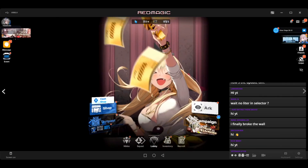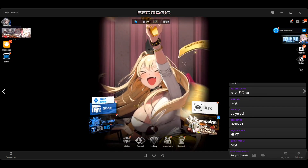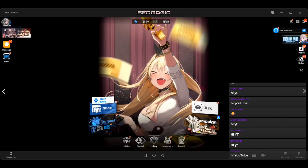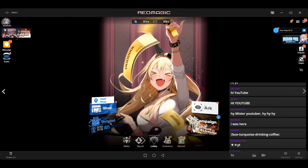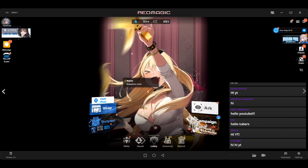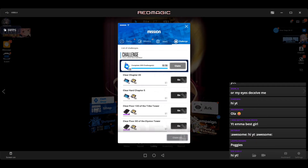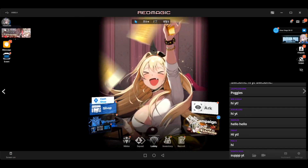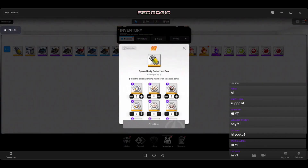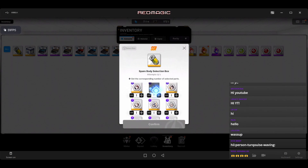Hey everyone, welcome to another Nikke video. The big update is here and we're on YouTube about to pull for Coco. If you're from my live stream, hi again. To access the SSR body selector right now, what you have to do is go into the challenge and just claim all — it's an achievement down there. After you've claimed it, you'll receive this item called the SSR Selection Box, the Spare Body Selection Box.